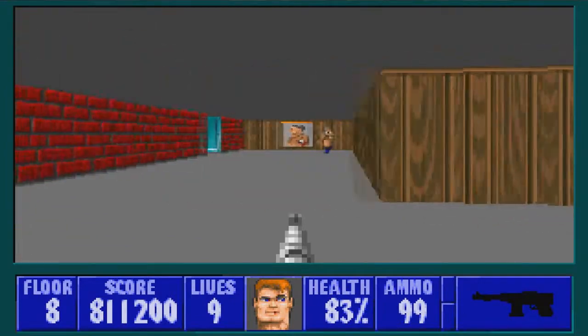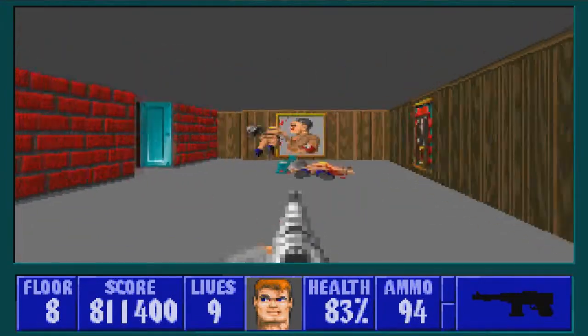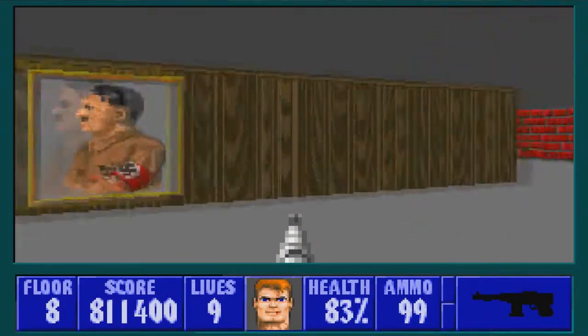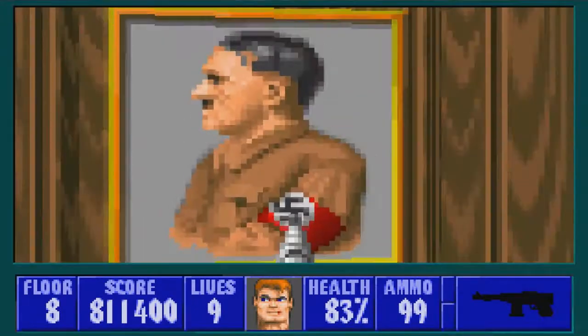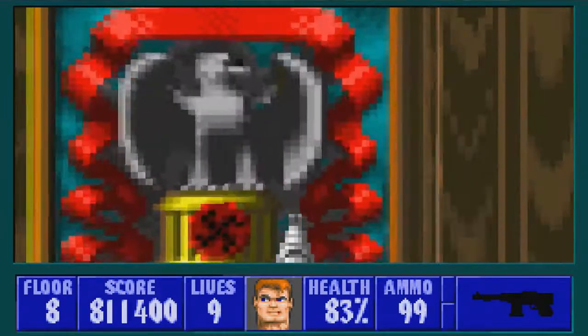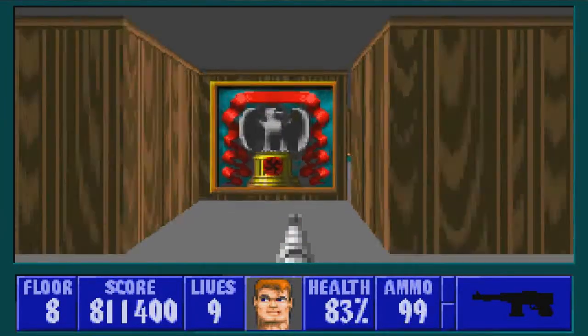I don't like how these guards get clumped up like this. But they do. It's just how Wolfenstein 3D is. All right, there's the secret. It's got a chaingun, I do believe. And here's another secret. This has got ammo and health.